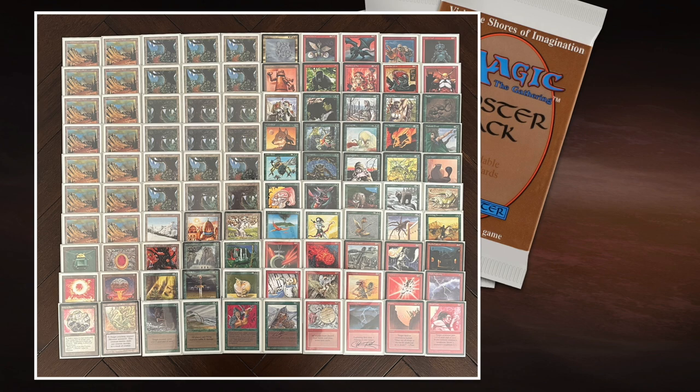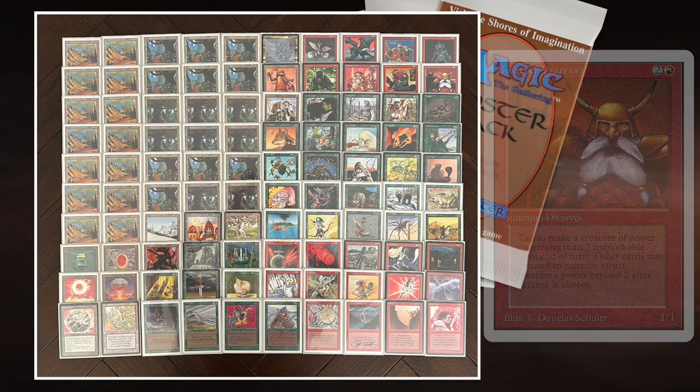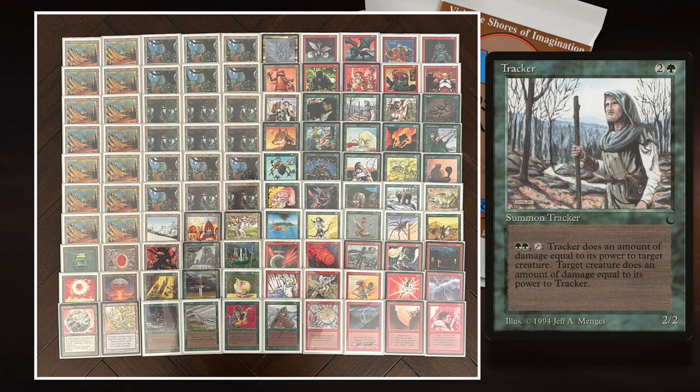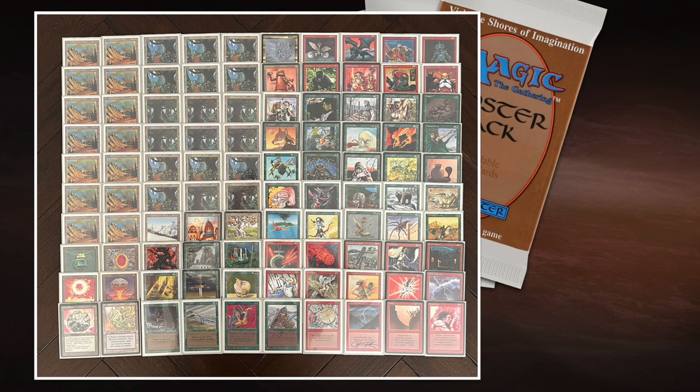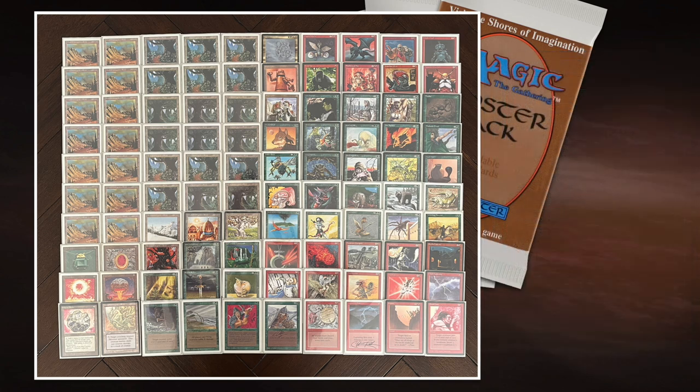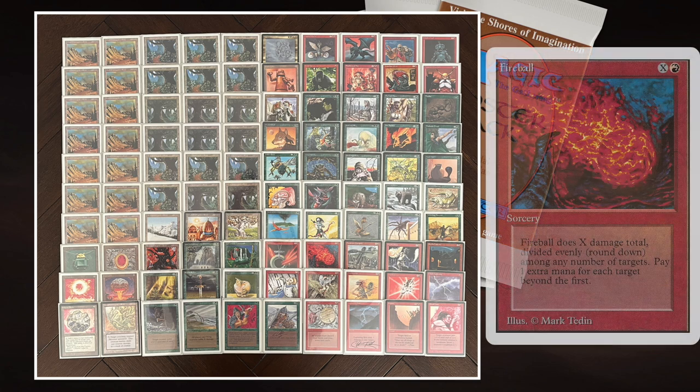There are a few tricks with Tuknir in the deck. Dwarven Warriors can make a creature unblockable, then I pump it with Tuknir. I also have Tracker — I can make it a 4-4 to kill a bigger creature. The deck's strategy is really red-green aggro: the first three or four turns I want to play a creature and turn a creature sideways repeatedly, swarming my opponent. If the game goes longer, I can win with X-spells: Fireball, Disintegrate, Dwarven Catapult, Earthquake, Hurricane, and Detonate.